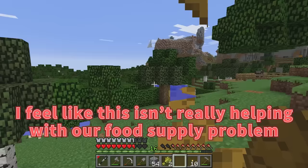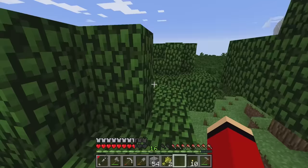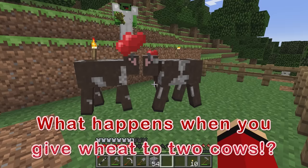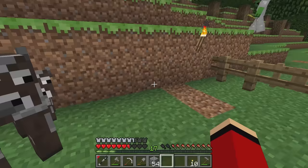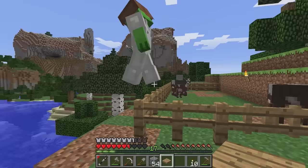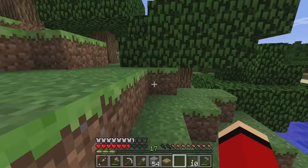Let's get one more. Although, I feel like this isn't really helping with our food supply problem. I think you're right. I hope we can catch one more cow. Here's a cow — it's on the treetops though. Follow me. Here it comes! I think I caught another cow! Nice job! This is going well. Come here, Mikey! They're so cute! I'll give one wheat to each cow and plant even more crops! That sounds good, JJ! I'll gather seeds too!